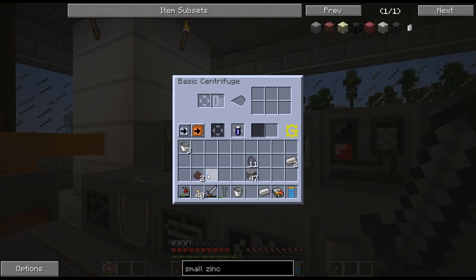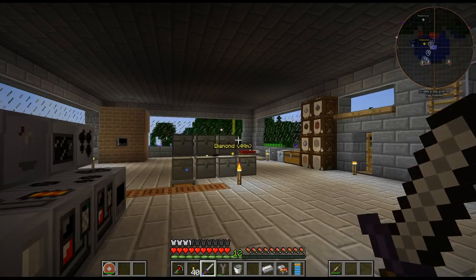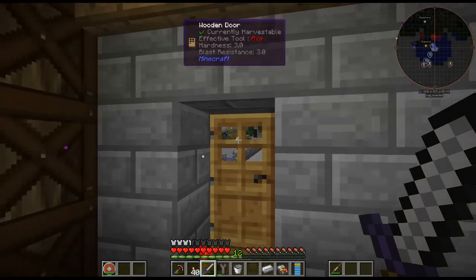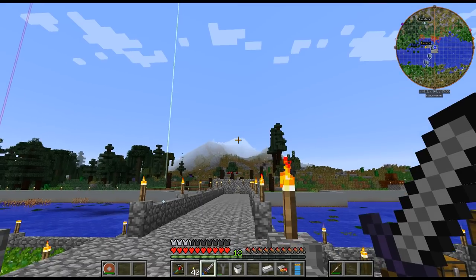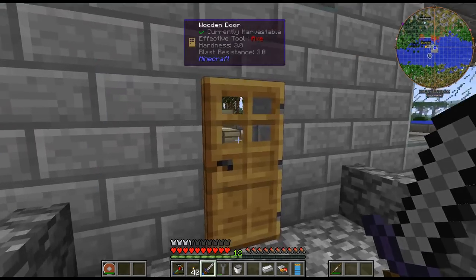If we look at the small zinc ores, they spawn between 80 and 210 — so only high up. I'm thinking maybe I'll go over there, up to the top of a mountain, and then mine out a chunk to see how that works.